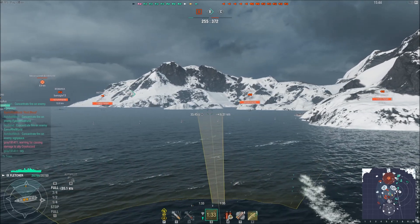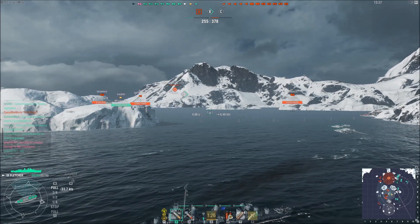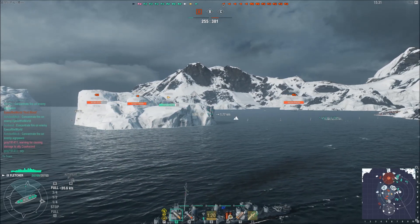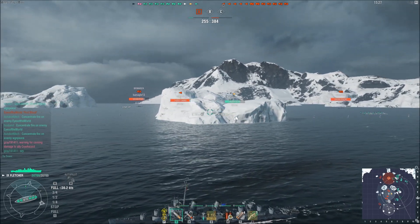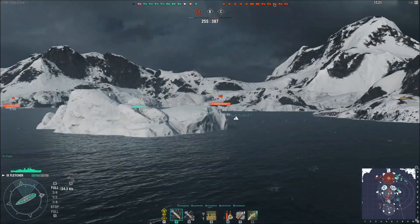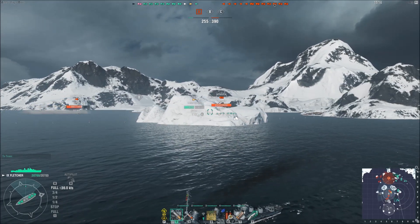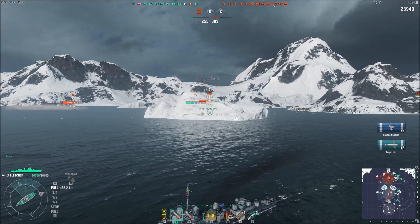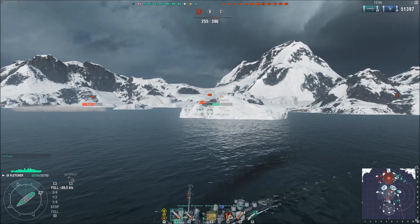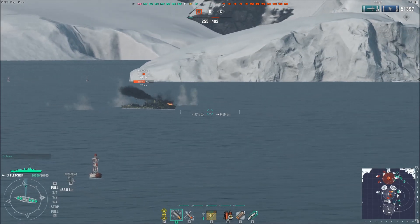My buddy has been spotted by the Hatsuharu, and I've got torpedoes out at this Bismarck. Because my buddy has been spotted and he's got torpedoes headed towards the other Bismarck, I'm assuming this guy isn't going to turn — he doesn't expect a destroyer off the other side with torpedoes coming at him. Whiskey is taking shots from that Hatsuharu, and those Bismarck secondaries are just lethal. Sure enough, that Bismarck did eat four of my torpedoes, but I needed one more to secure the kill. He stopped the flooding and is taking nasty fire from that Hatsuharu and the Bismarck's secondaries.